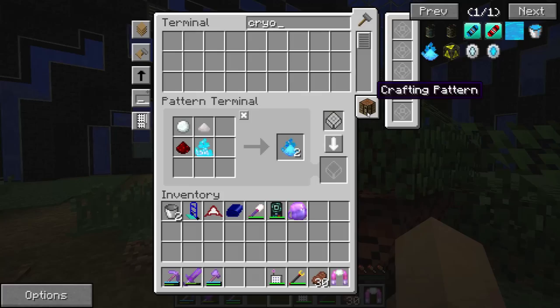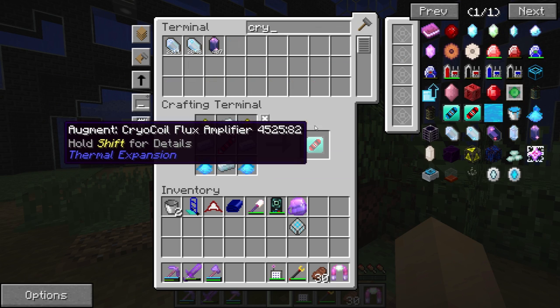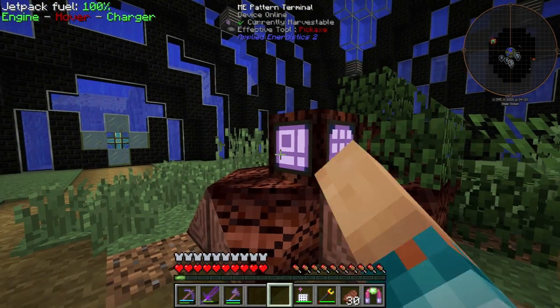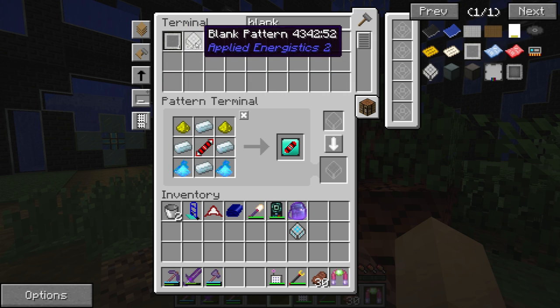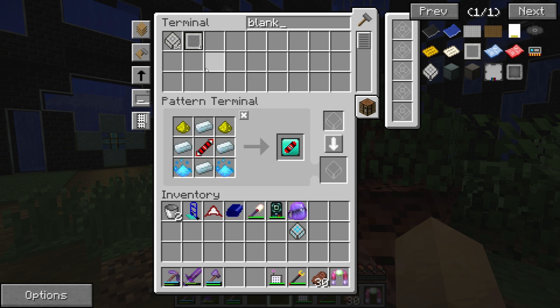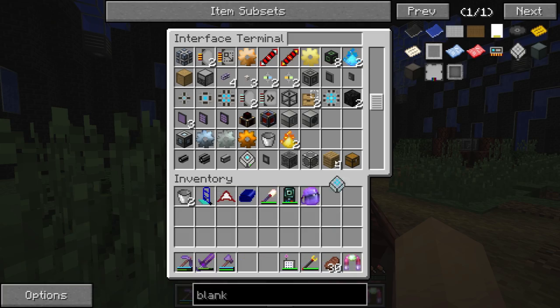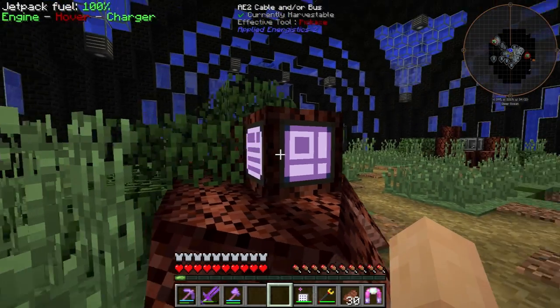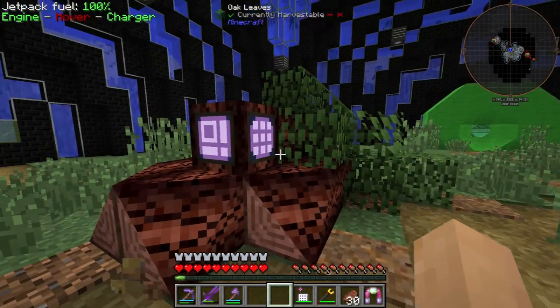Now we can get the gelid cryotheum. So back to the crafting pattern — we get the gelid cryotheum, or the cryotheum dust, and that is going to go down here like so, and that's going to give us our cryo flux augment. We need more blank patterns as well. I must say it's really nice coming over to the side of auto crafting the way we are right now — it's quite pleasant because you don't run out of stuff nearly as often. We've already used up that many patterns. We're going to need to expand on our setup soon.